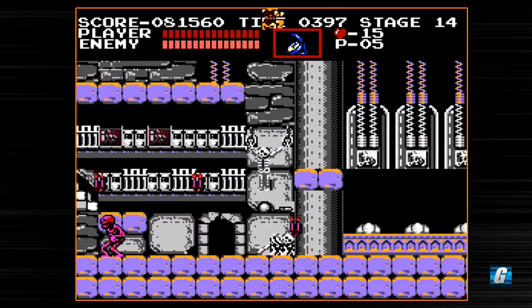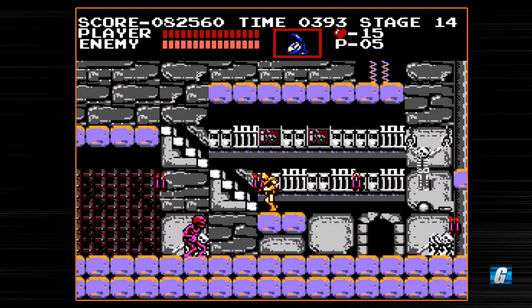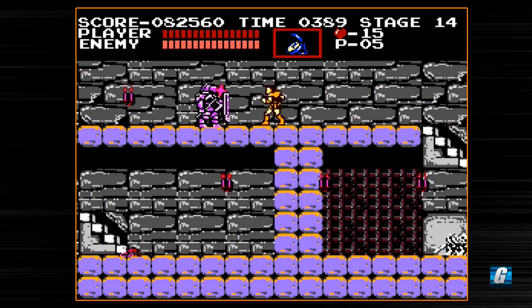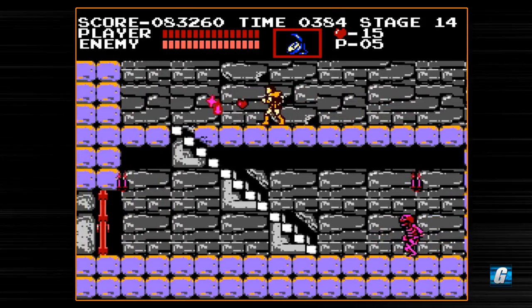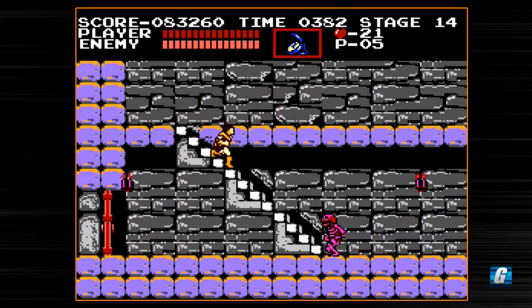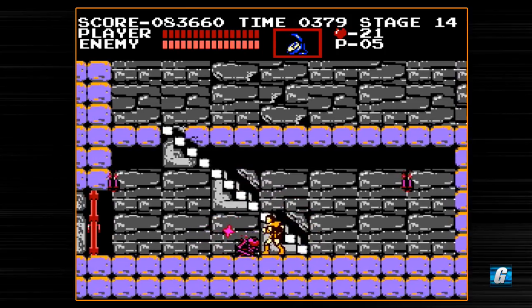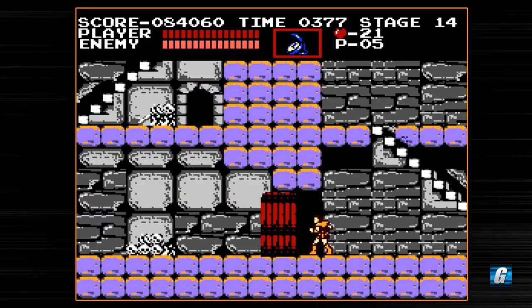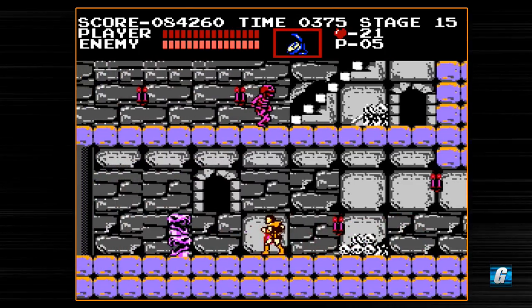Here's a secret money bag — you just jump and fall and duck. What happens is when you fall from great heights in this game, Simon your character will duck automatically without you even pushing down on the d-pad. If you fall a great distance, you'll basically slam down with both feet and duck. That counts as the duck command, so you'll make money bags appear if you fall from a great height onto the trigger locations.